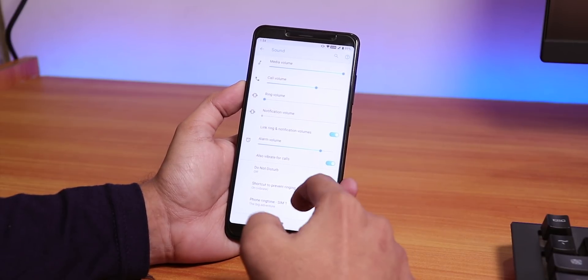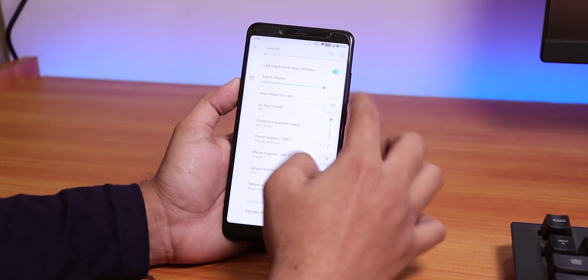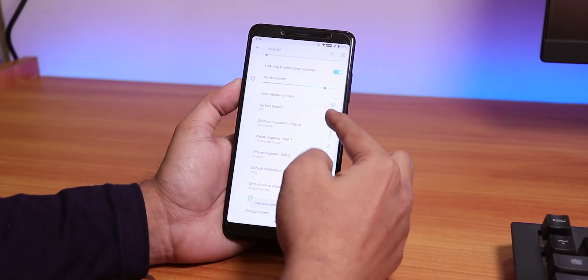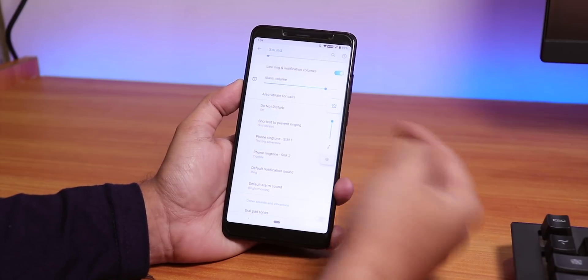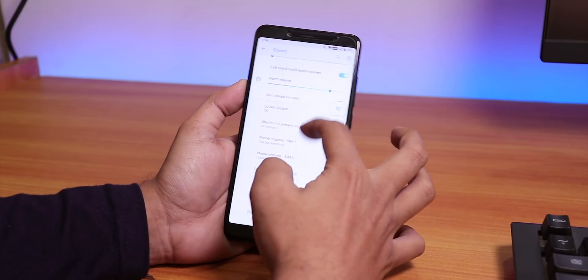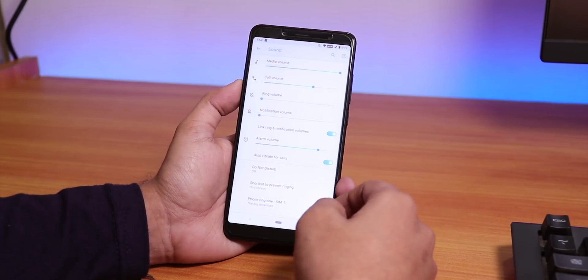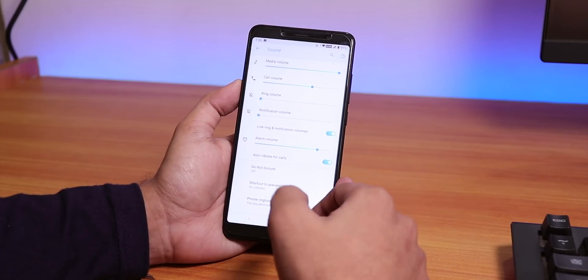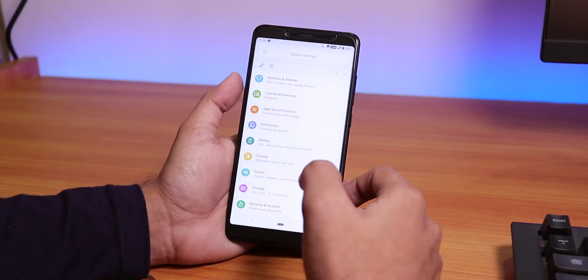One bug to note: even if your phone is on vibrate or silent mode, taking a screenshot still makes a screenshot sound. The volume panel also has that blue-green tint. This may be fixed in a future update.